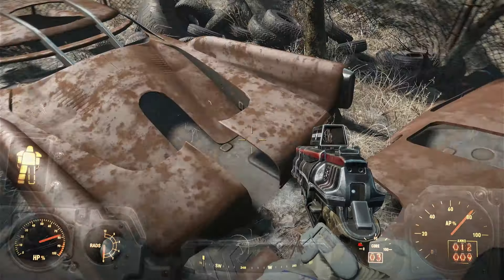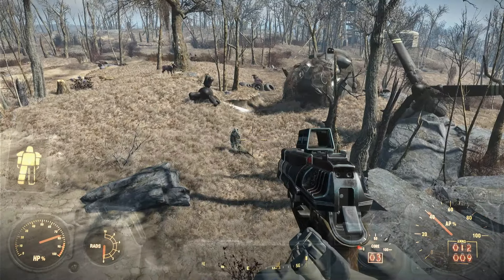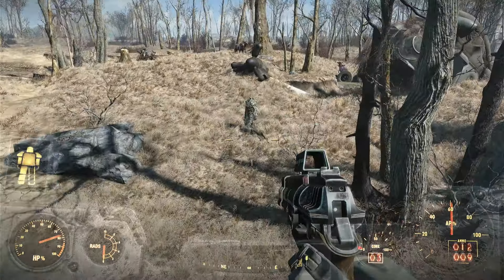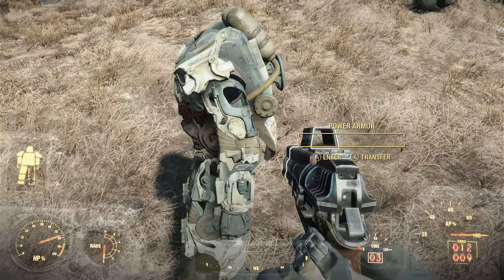What we'll do is head over in this direction. Over there we can see a crashed Vertibird and also a little set of power armour sat there. Now it's empty at the moment because I've already looted the pieces, so I'll show you what the pieces are. You can see this little guy with his helmet on slumped up against this set of power armour. Unfortunately there's no fusion core in it, but we've just looted a fusion core so you can use it in this free set of power armour that we've found.